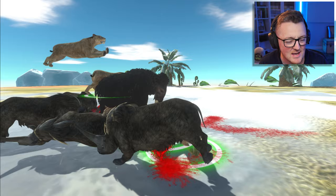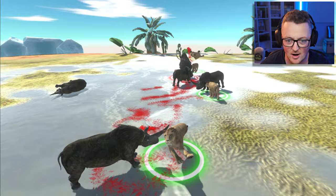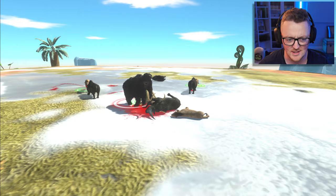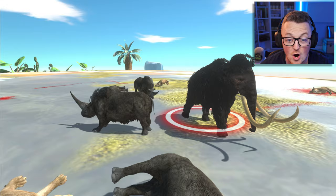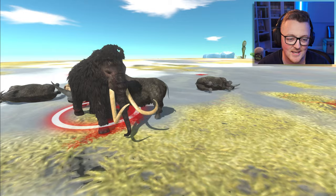The rhinos are attacking the mammoth and here come the smilodons going after the rhinos. They're basically saber-toothed tigers. One rhino is down. The smilodons are hanging on for dear life. It seems the mammoth and the rhino are teaming up to take down the smilodons. One smilodon down, one rhino down, two rhinos down, three smilodons down. The mammoth lives and is going after that rhino.